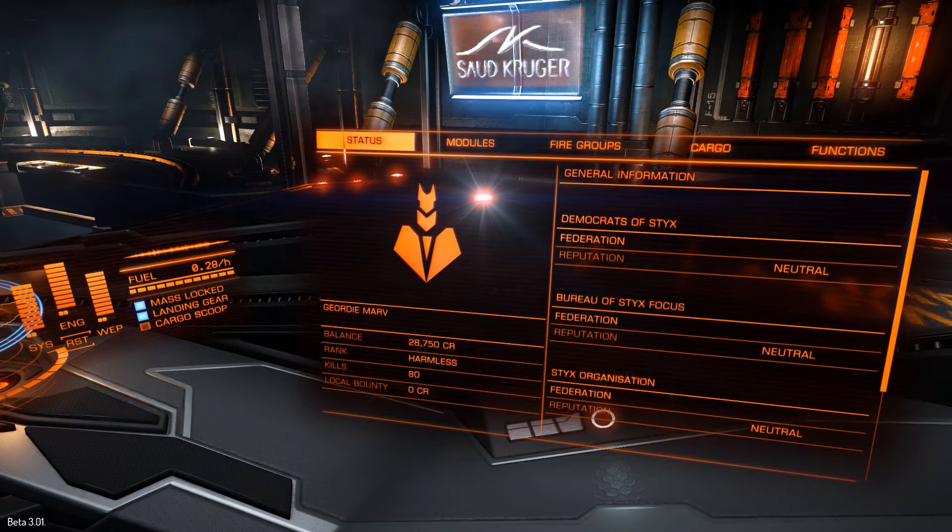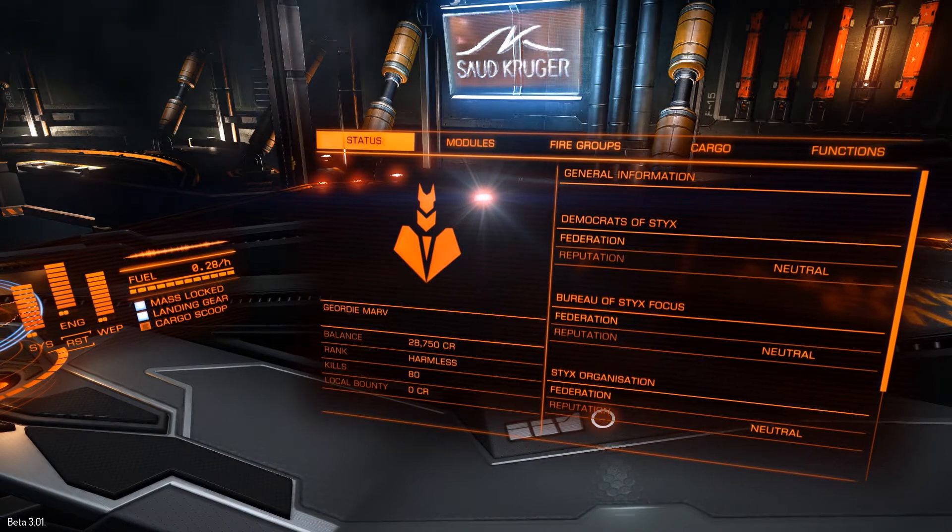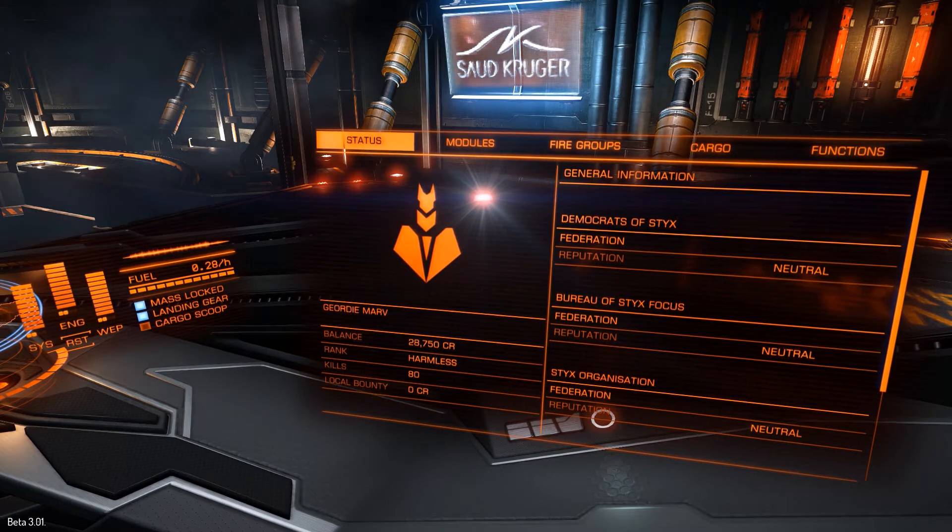Hello, welcome back to my series on Elite Dangerous. This small short video will basically cover what's new in Beta 3. As you can see in this little snippet, you can see that we now have faction ratings, so this is something that's new to Beta 3.